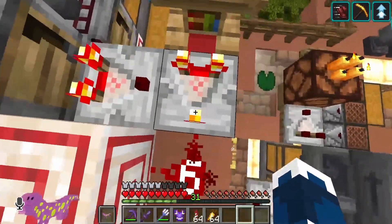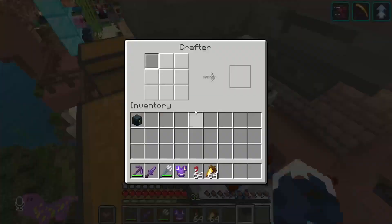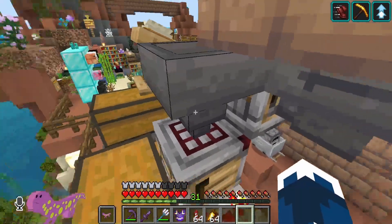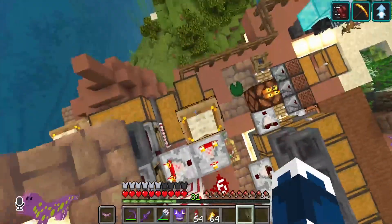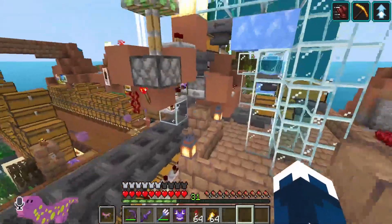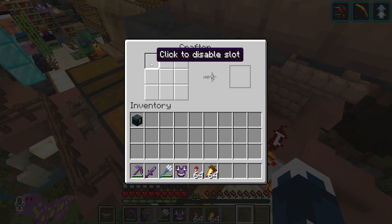These two right here work pretty similarly and also at the same time pretty opposite. Basically right here, it detects that there are eight items in here, and this lectern here - yes, I love using lecterns and I also love using target blocks. Those two blocks are my two favorite redstone blocks. I haven't used lecterns before, but now I am and I'm absolutely loving them. I also love cauldrons, but I haven't used them anywhere here. Regardless, you just detect that there is a ninth item.